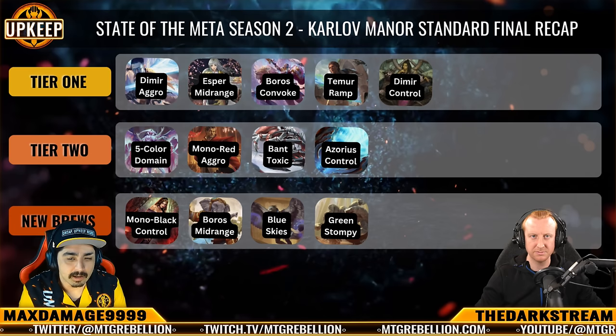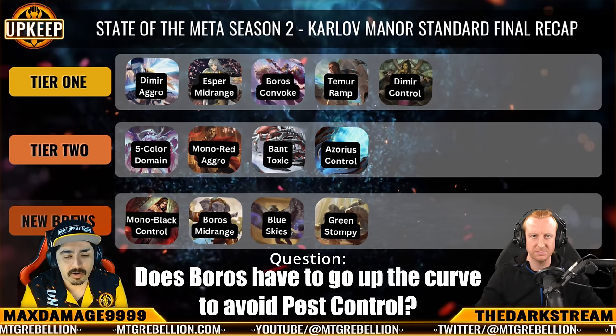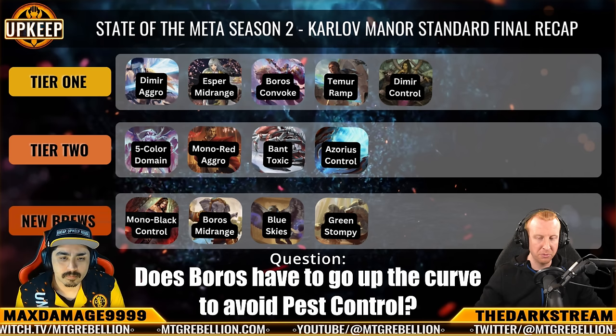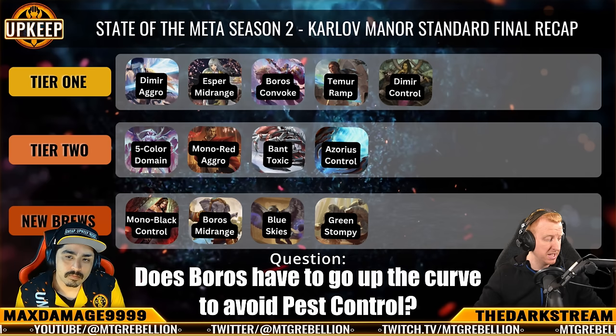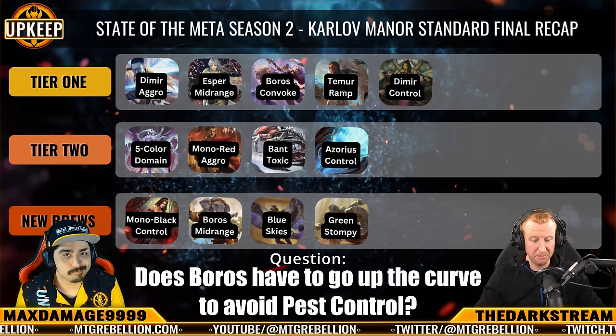Does Pest Control make this deck go up the curve just a little bit to avoid being hit hard? I don't think that's really an option. Boros Convoke likes to force the opponent to just have it — on average, unless people are overboarding, they're only going to see those sideboard cards one out of two postboard games. That strategy works as long as you win game one. The problem is if we see Pest Control in main boards regularly — at that point, I don't know that I'd want to be playing Convoke, and most hyper-aggro lists like Bant Toxic are also cooked, so it's time to look at a different aggro list in general.